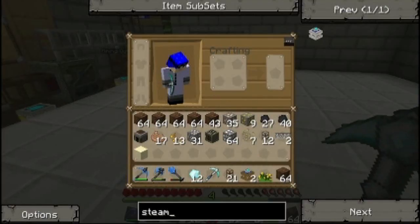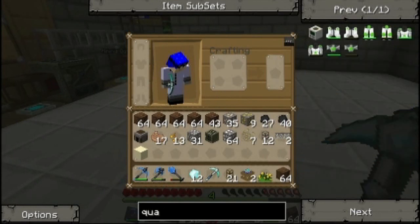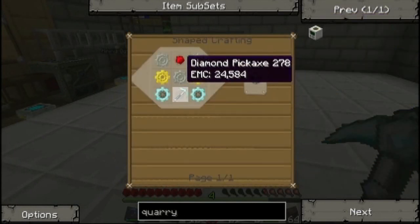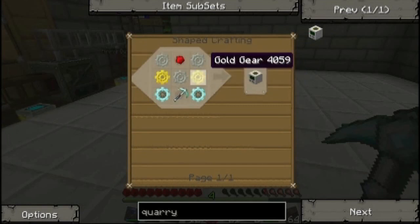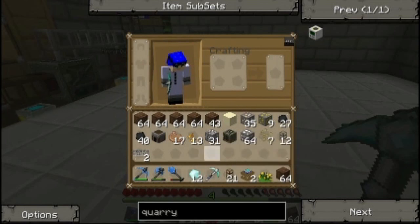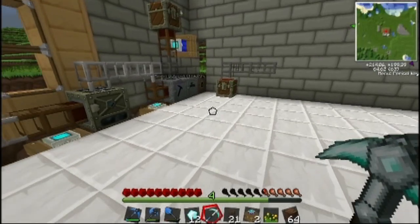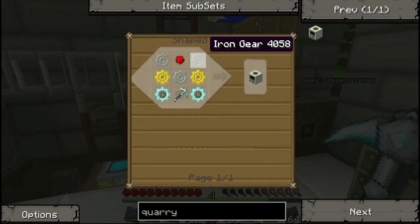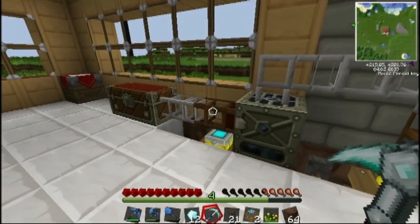I was looking up Steam Engines — a quarry right here. For the recipe, we're gonna need gold gears, diamond gears, diamond pickaxe, all this cool stuff. And also one thing: the diamonds now shimmer. Looks pretty cool, I like it. So for the quarry, you're gonna need to make some gears, and to make these we're gonna need some materials.